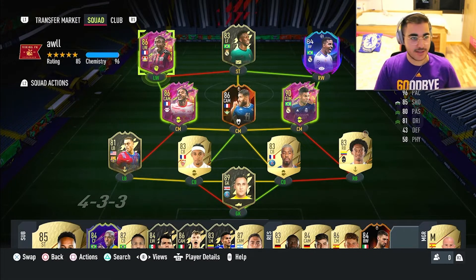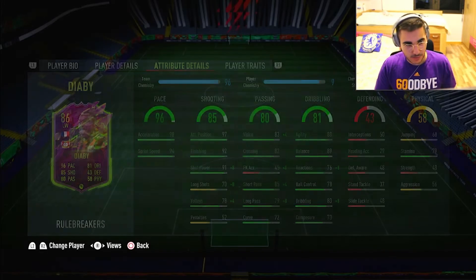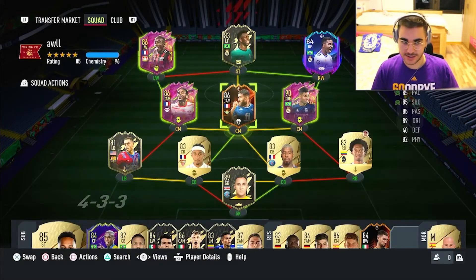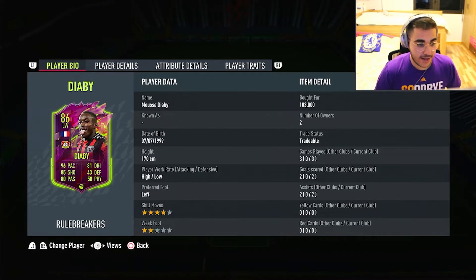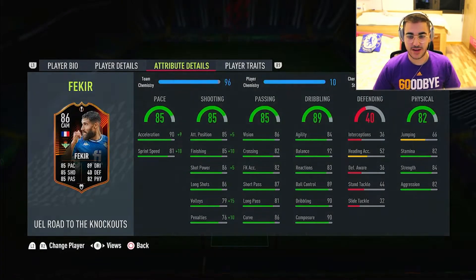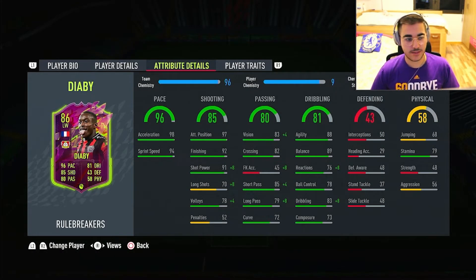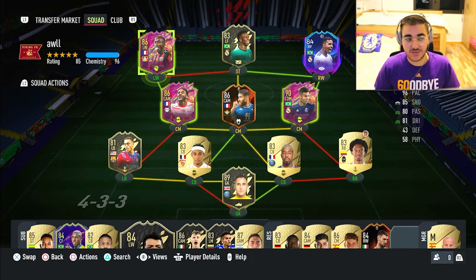Diaby isn't that bad — but the shooting, 92 finishing? That's fake, that's a cap. No way he has 92 finishing. I missed a couple of chances, and I have a guy with like 75 finishing who scores every single shot. The two-star weak foot I didn't really test, but the downside is the 79 stamina — all my other cards have 82–85 stamina. At the 70th minute he was getting fatigued, so make sure you have a sub — maybe Lozano on the bench to bring him off around the 65th or 70th minute.